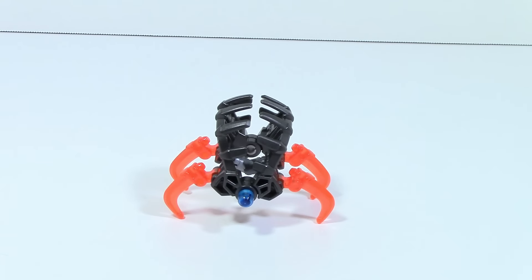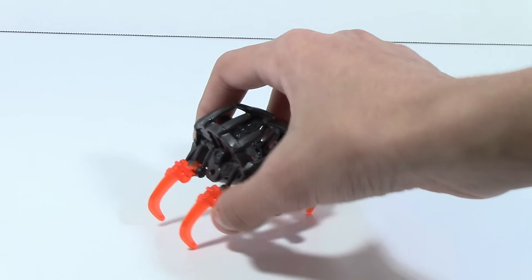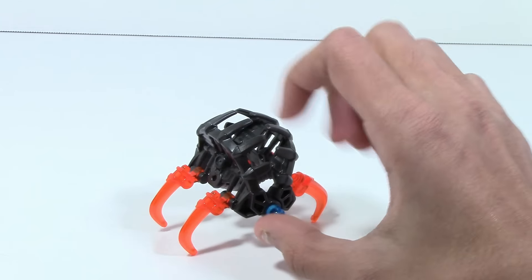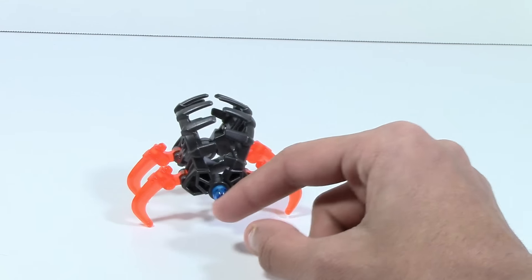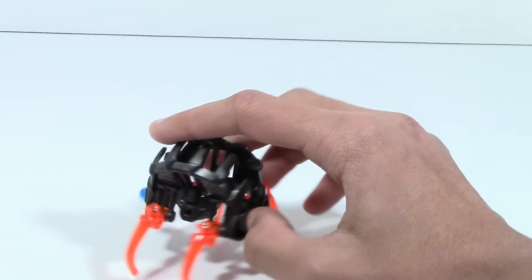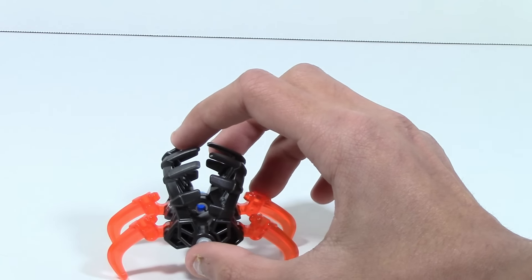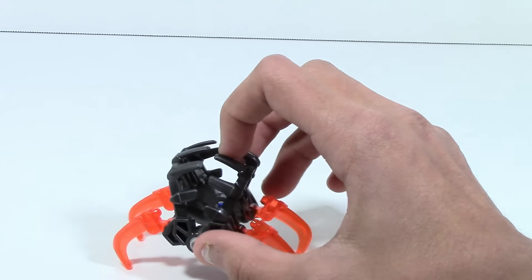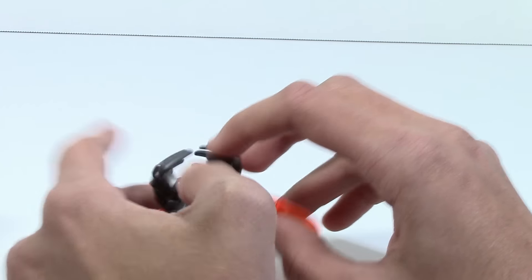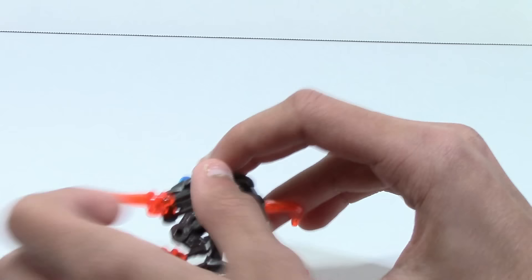Before we look at Ikir, let's take a quick look at the shadow trap. One thing that's really unique about this one is there's a blue eye — not sure why it's not red, maybe because of the trans orange-red color. On the back there's a piece that's just there to connect things, which is kind of weird. They didn't attach anything else there.